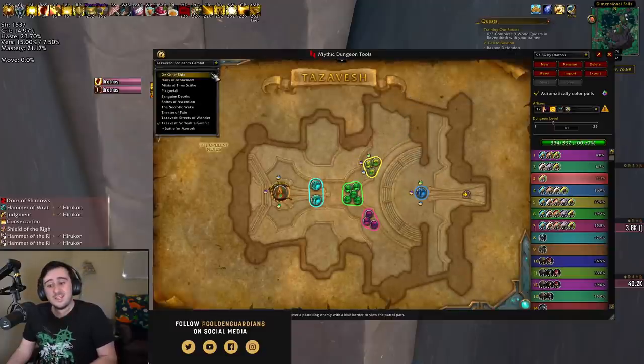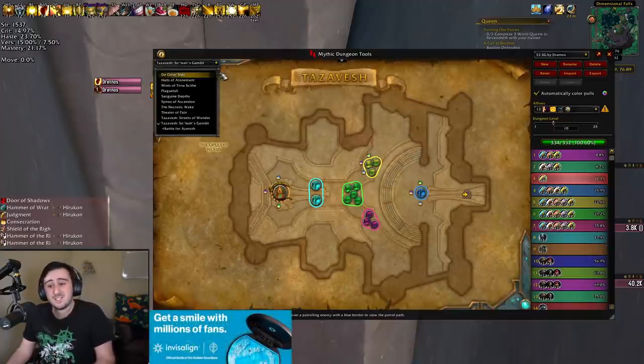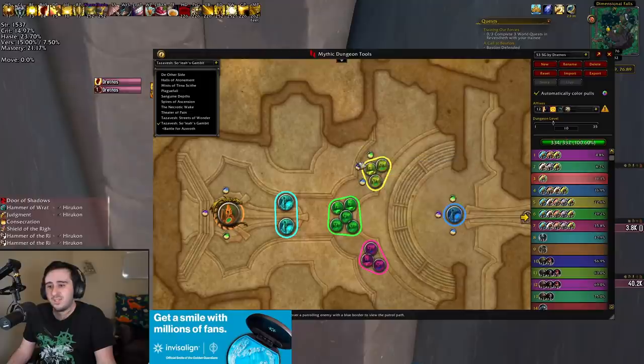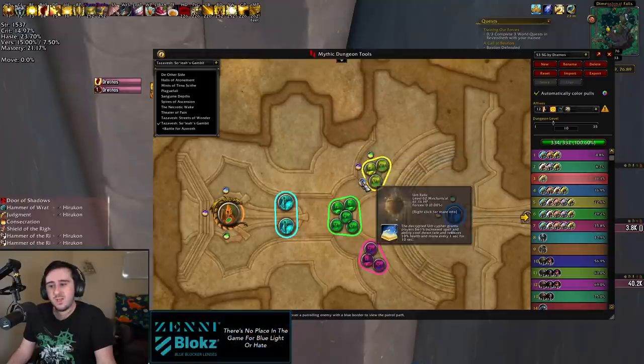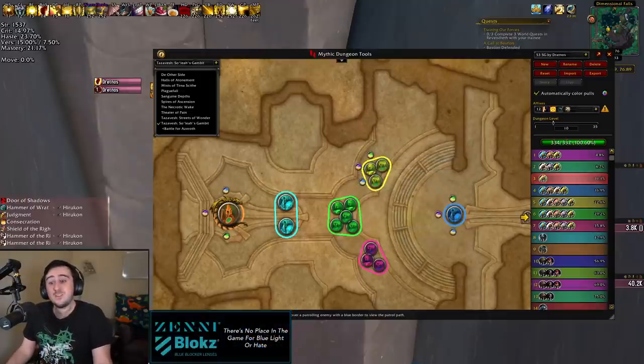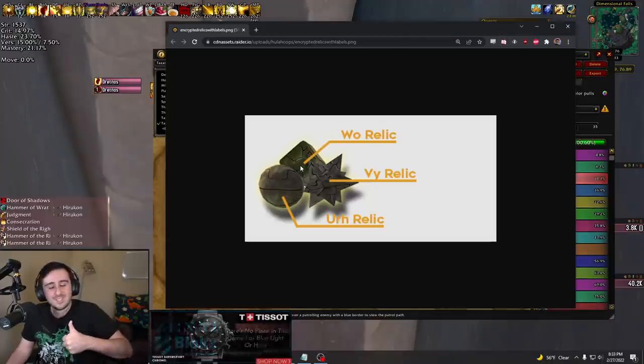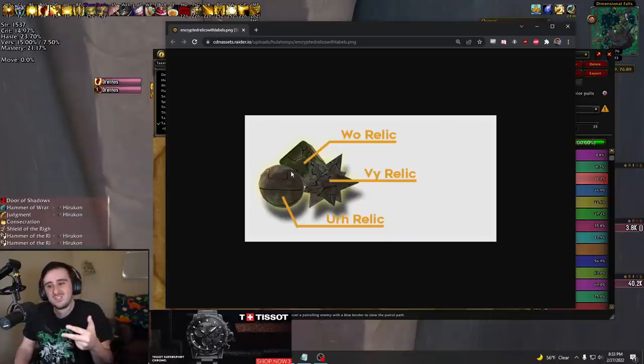The Encrypted affix creates these relics. You can see them on MDT — vi-relic, wo-relic, ur-relic. Anytime you see Encrypted, it's always those same three: the vi-relic, the ur-relic, and the wo-relic. The wo-relic is the square, the vi-relic is the pointy one, and the ur-relic is the circle.